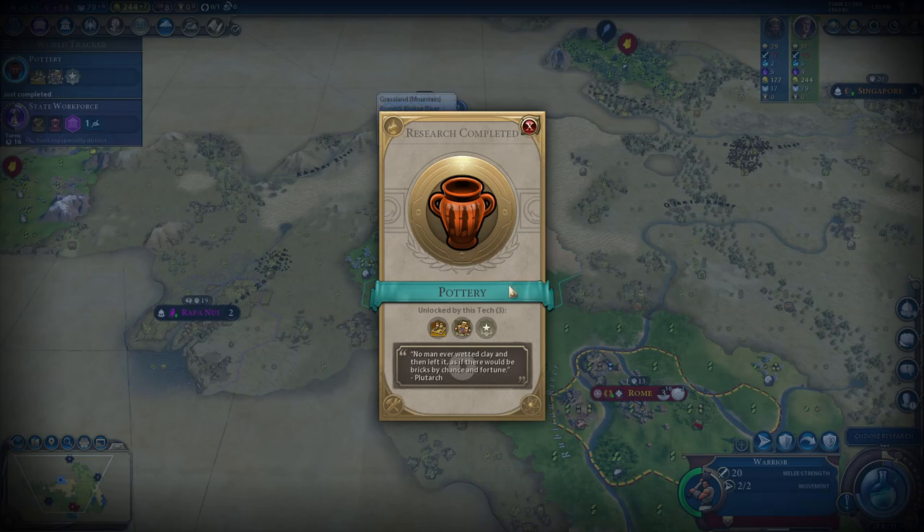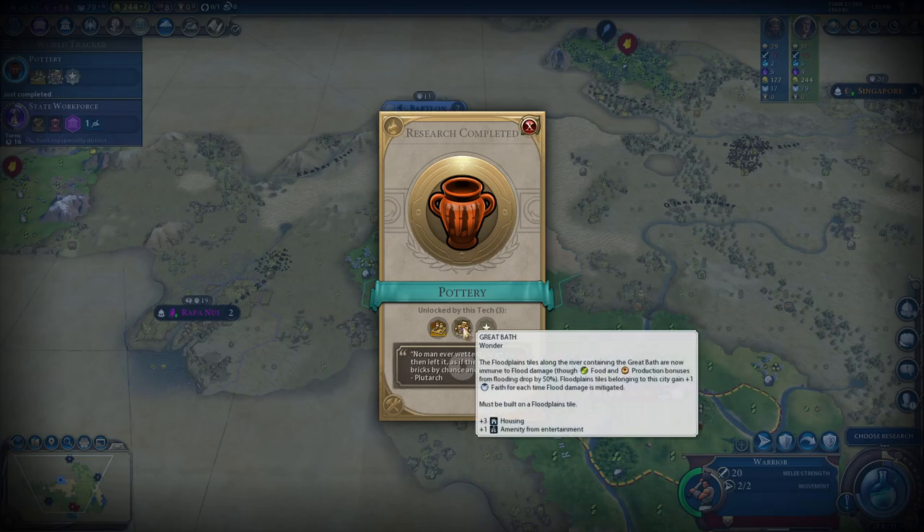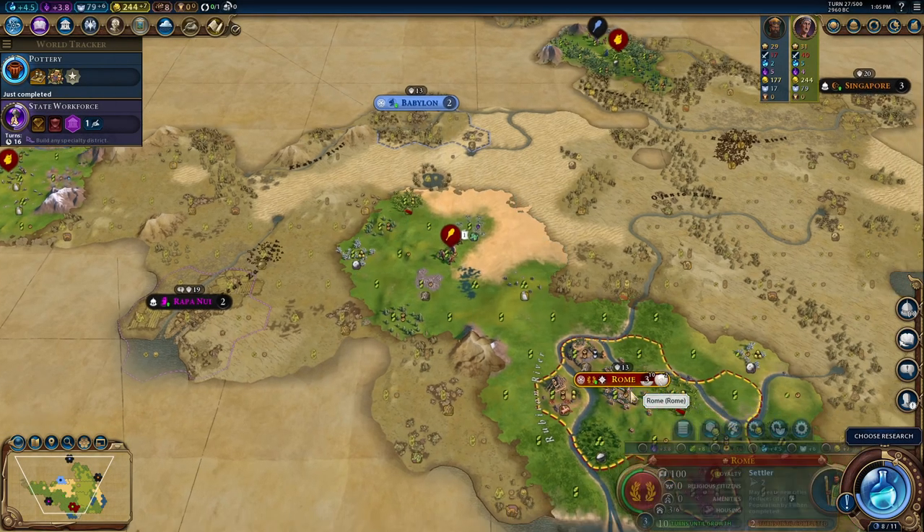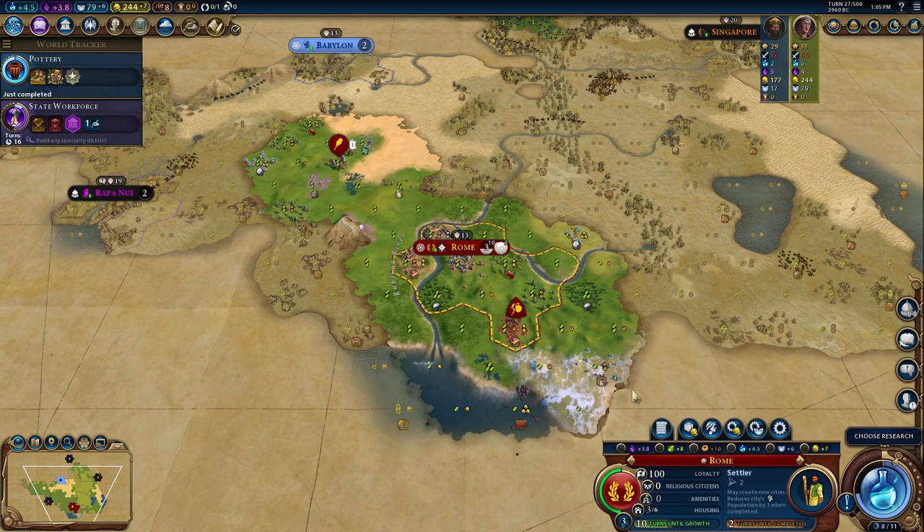We discovered pottery. That gets us the Great Bath and the Granary. The Granary is an important building, especially if you do not have access to fresh water — so only three housing to start with.